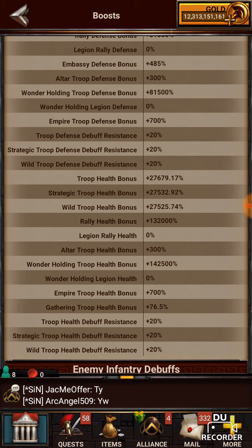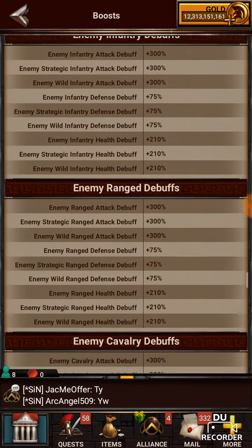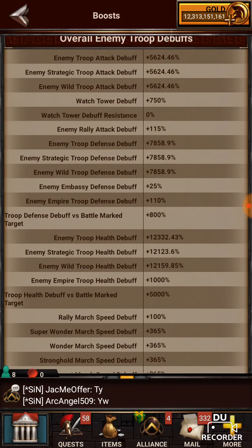Troop health is down a little bit — 27,000 for the troop health bonus, which is not quite a full thousand. We're looking at about an 800-900 point percent difference between the two in the troop health bonuses. Our debuffs are different — the troop attack debuff is up a little higher than the Pegasus, at 56. In the Pegasus it's actually 42. Defense debuff is 7,858, which stays exactly the same. And then it goes down just a little bit on the health debuff — from 12,378 for Pegasus to 12,332.